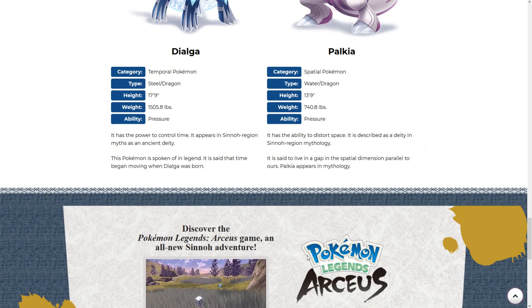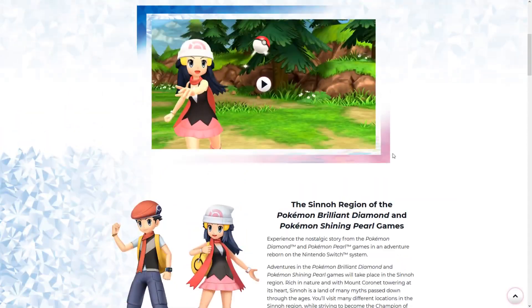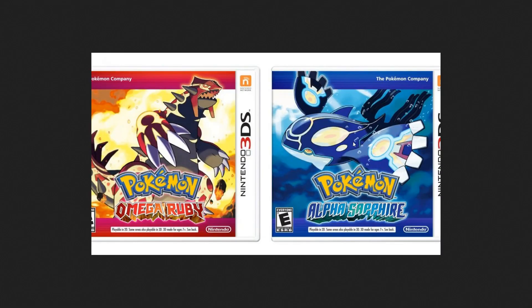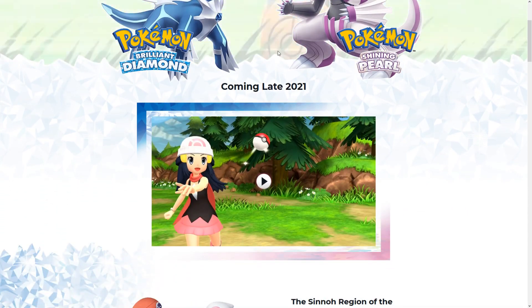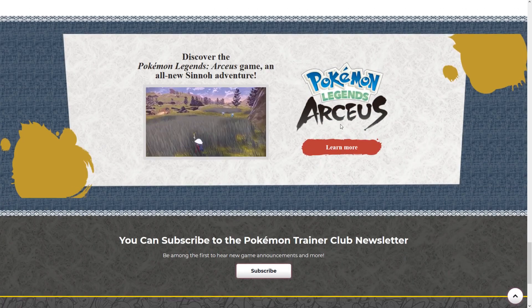One thing I noticed is that they have not revealed the box art yet. It could just not be ready. However, if we remember Omega Ruby and Alpha Sapphire, they revealed the box art before revealing what the Primals were — you saw Kyogre and Groudon on the cover. So potentially, if these games do have changes, we will know when the box art gets released.